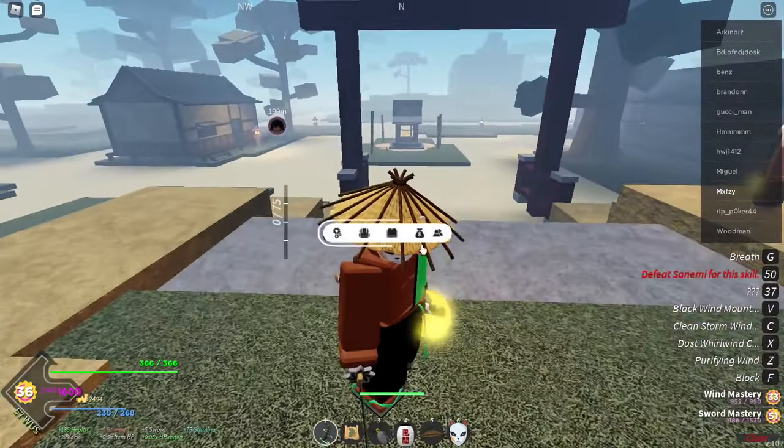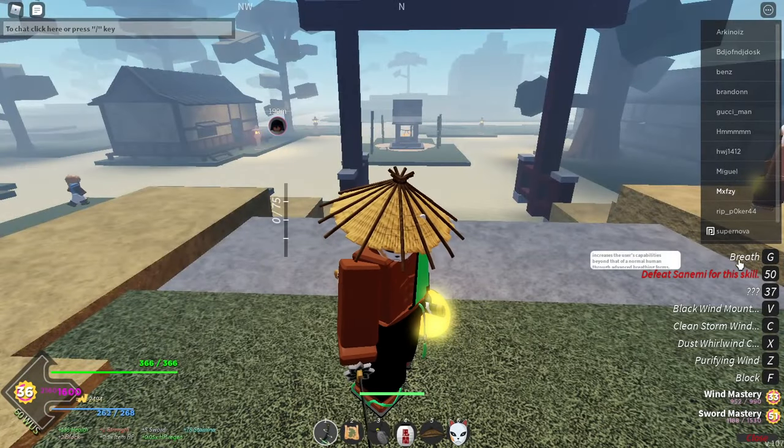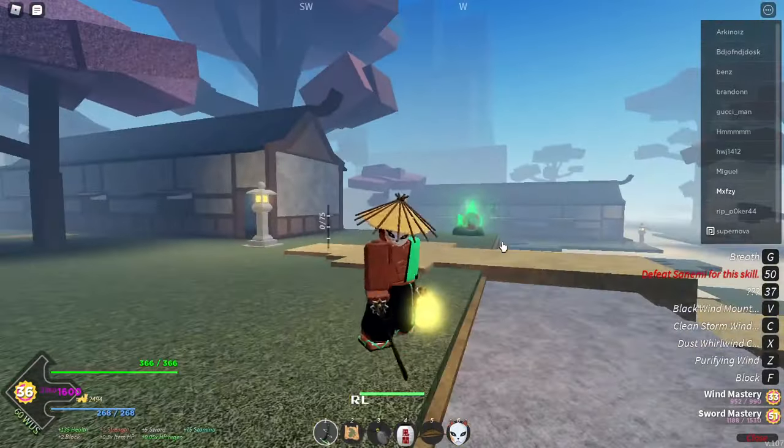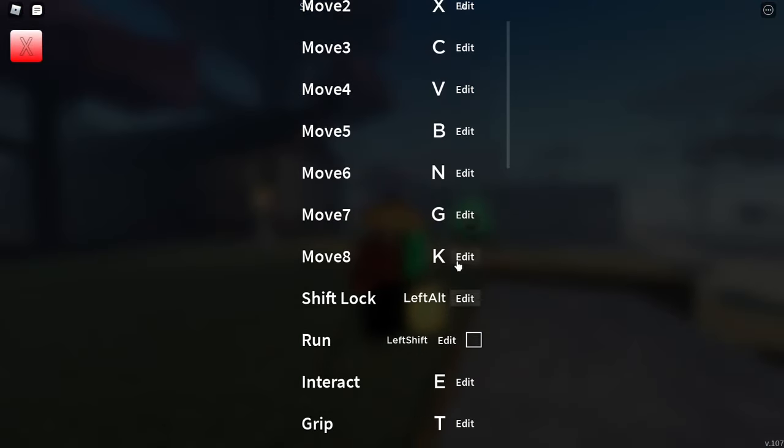Some people still use L, but you shouldn't — you should choose a closer key. To change it, go to Menu, press Settings. The breath is assigned to the last move slot.